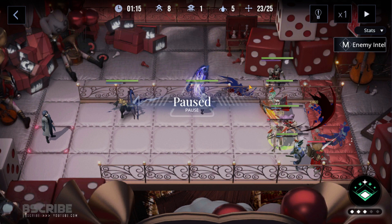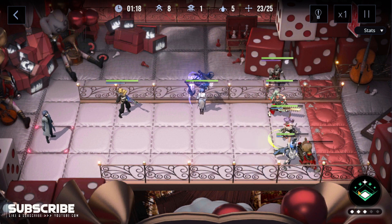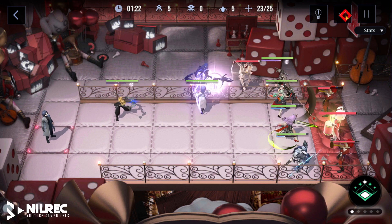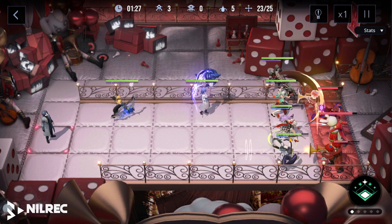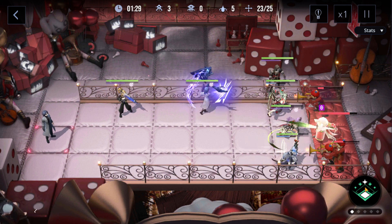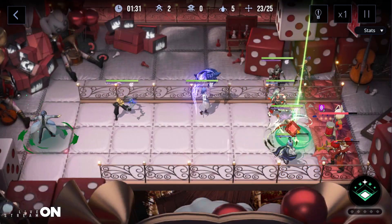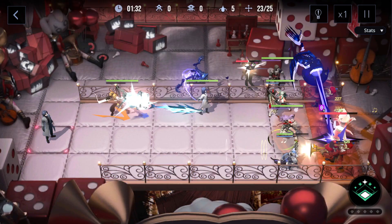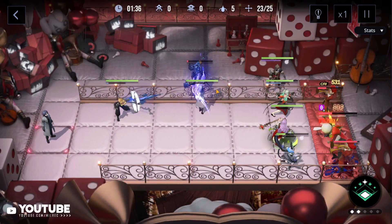Use Wendy's ability so she can hit the enemy on the top as well as the two enemies in the middle lane. Other than that, I don't think this stage is difficult. Use your core breakers on the unit that has a drum, and use Hella for more DPS.